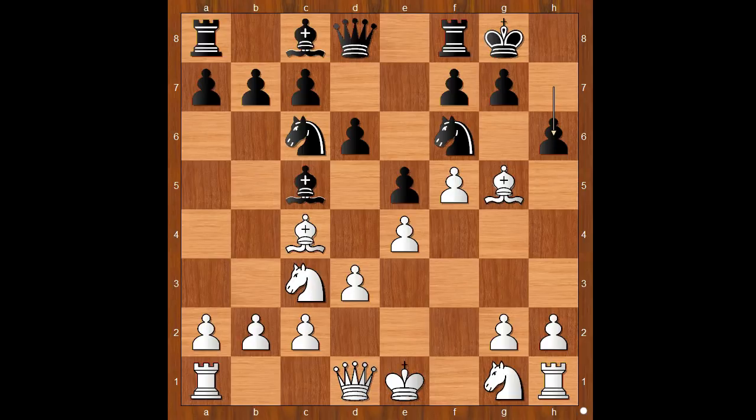White to move. How would you continue? Would you play Bishop to h4, or Bishop takes Knight, or maybe something else? What would you do?